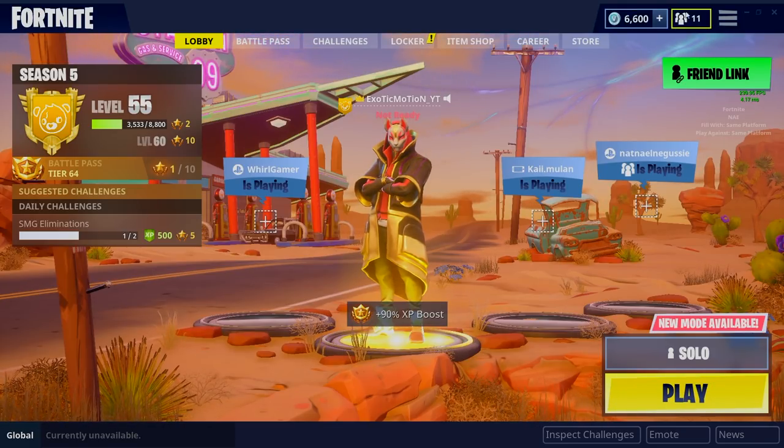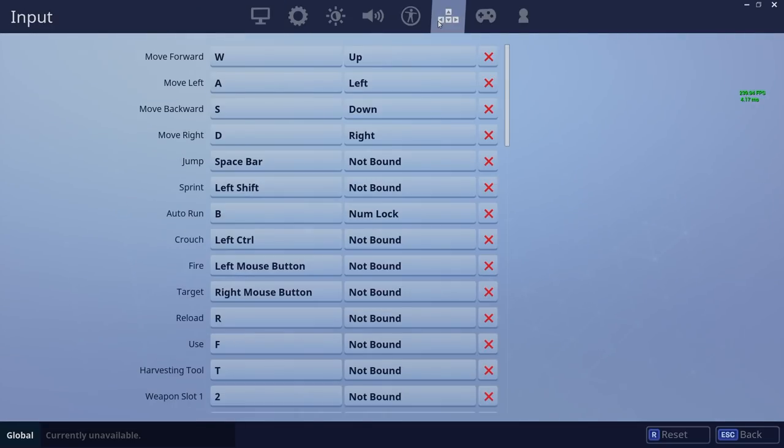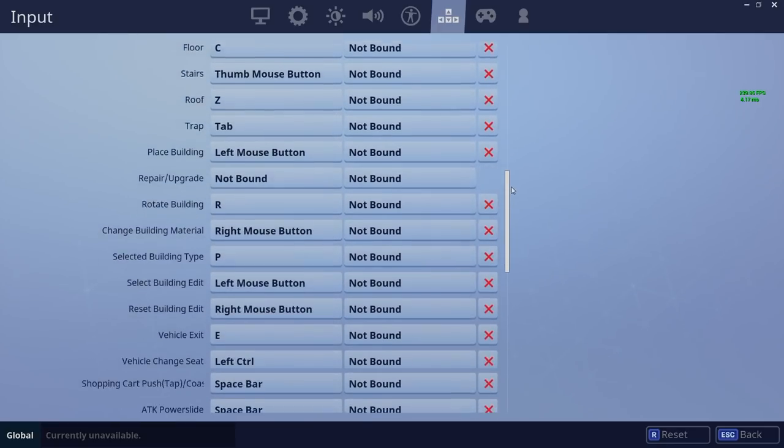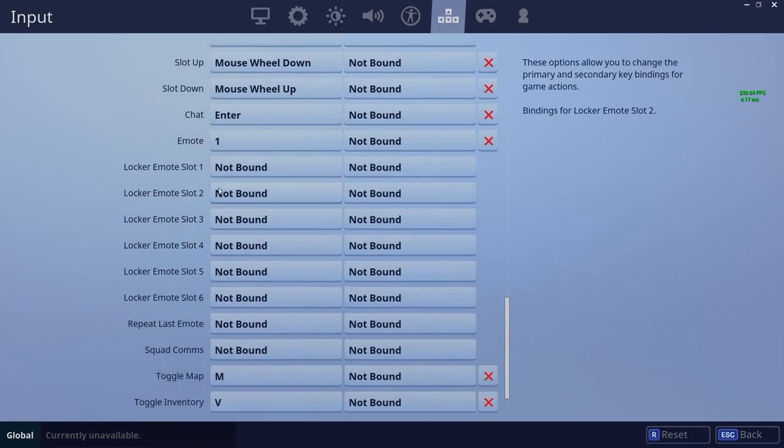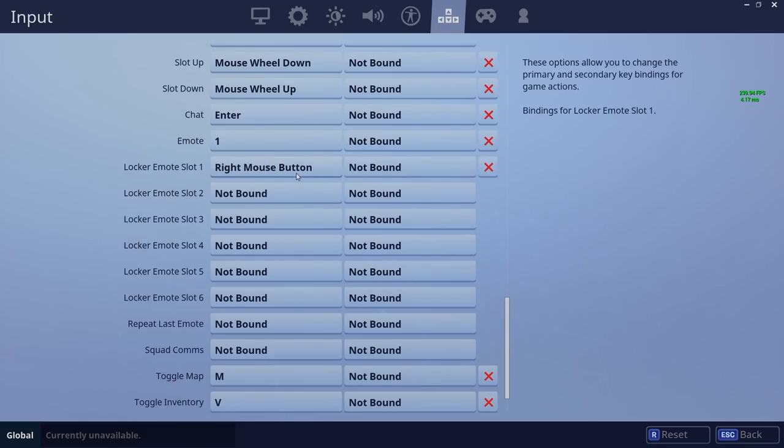Now that we have the first step out of the way, go to your settings, come over to the key binding input tab, and scroll all the way down to the bottom where it says locker emote slot one, two, three, four. Go to the first one, click on that, and then right-click. Right-click is going to be the one you want to assign. I'll explain why we did this in a second.